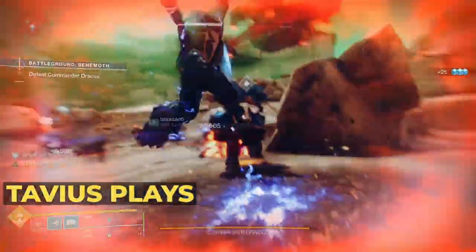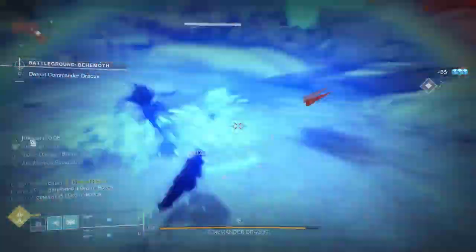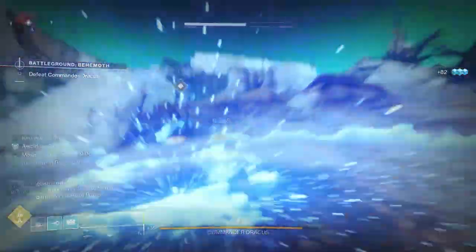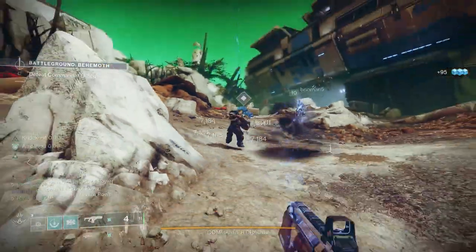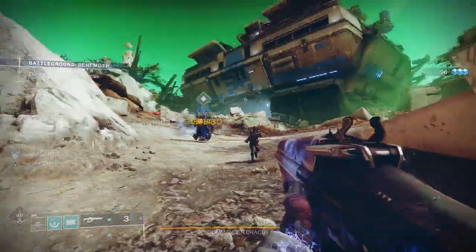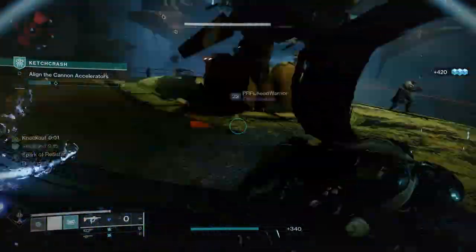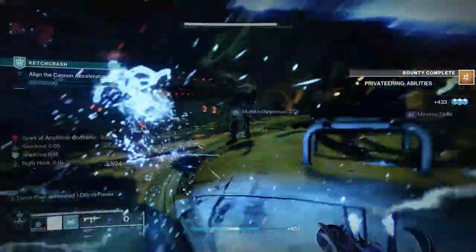What's up everyone, today we have to talk about Titans and R3.0. Titans have always been about close range punches, and with R3.0 they leaned even more into that. In this video we'll go over a Fist of Havoc build with the Skullfort Exotic. As usual we'll go over the subclass, then the armor and mods, and last some weapon recommendations. Let's begin!